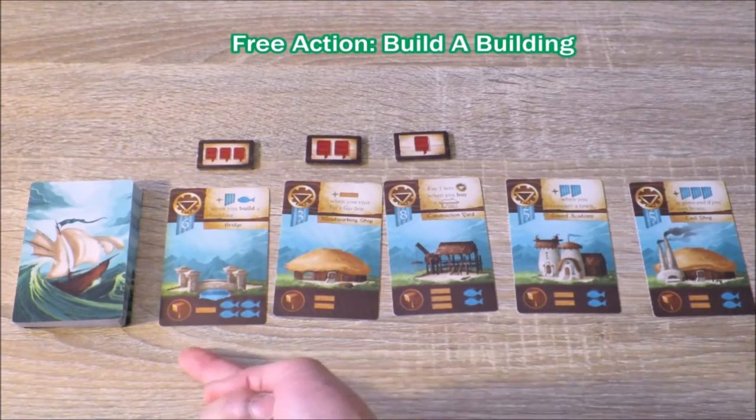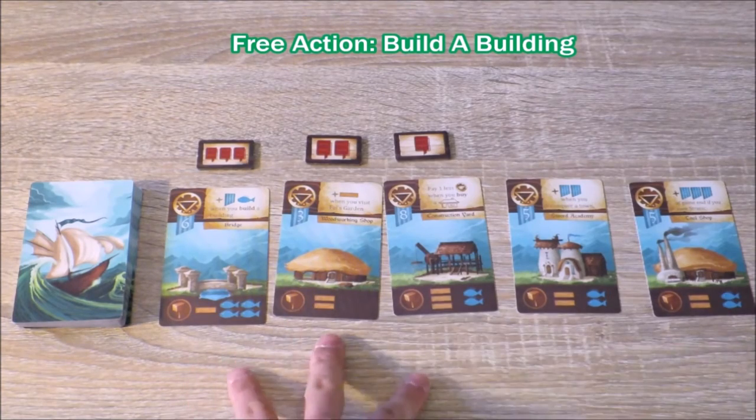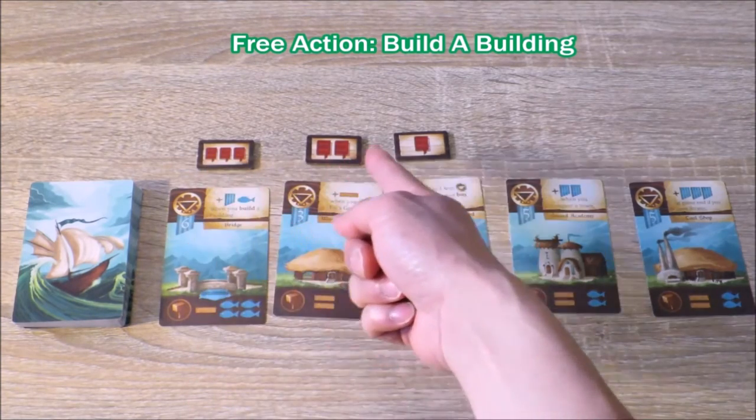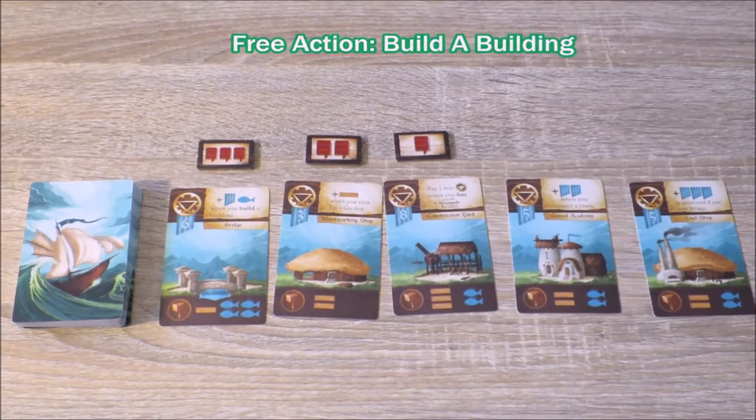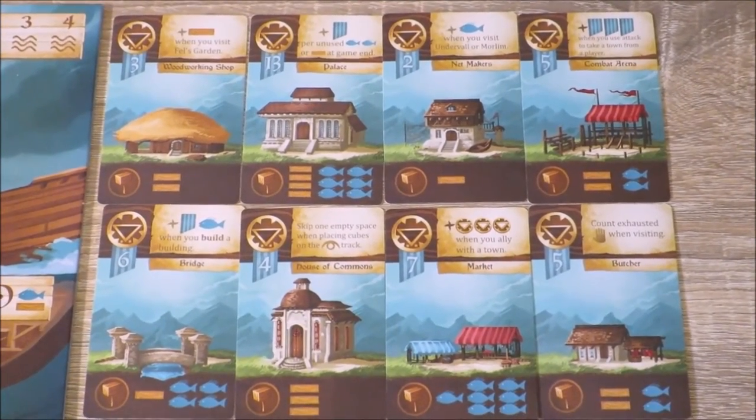Players may also wish to purchase a building from the building track as a free action on their turn. However, if you want to purchase any of the buildings with book requirements, you need to have acquired the necessary books. The end game is triggered when one player has built eight buildings.